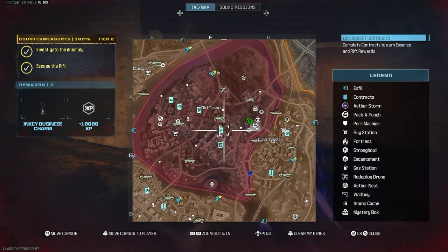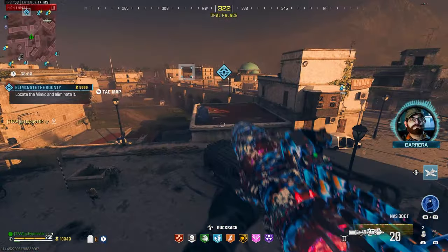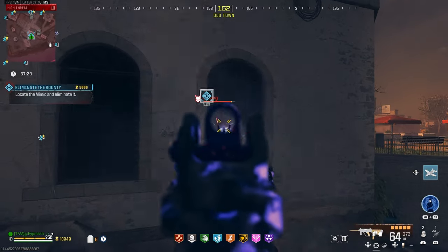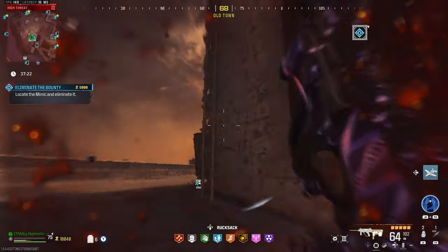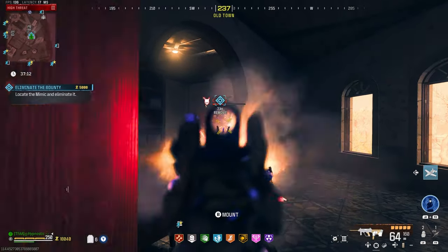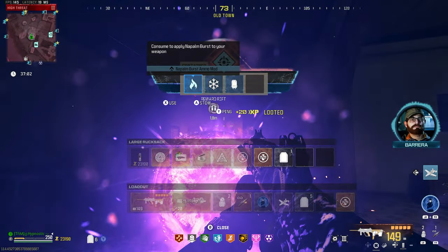Let's see if there's a bounty contract — and there is! We got the contract; it's a mimic this time. Let's see how quickly we take him out now at pack 3. Mimic should be right there — it took off almost a quarter of his health bar so far. We actually got him in a pretty good spot. Unfortunately those zombies kinda messed it up for us. He's almost dead — and contract complete. Quick and easy.